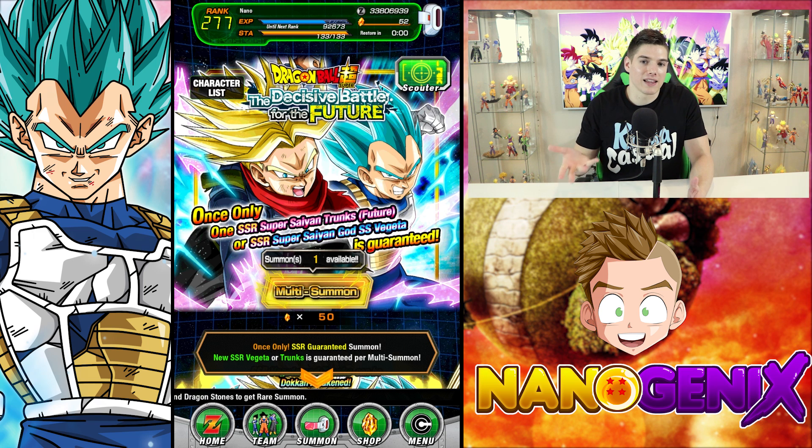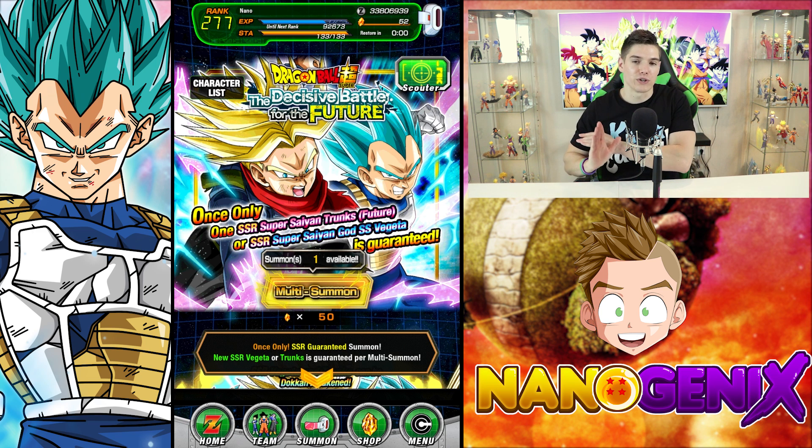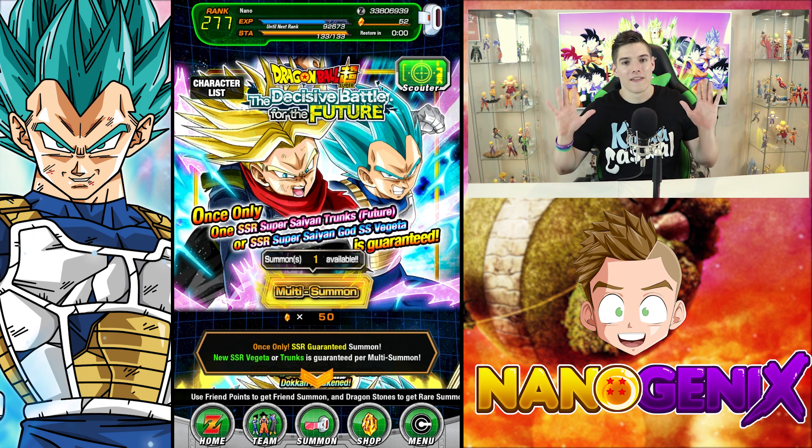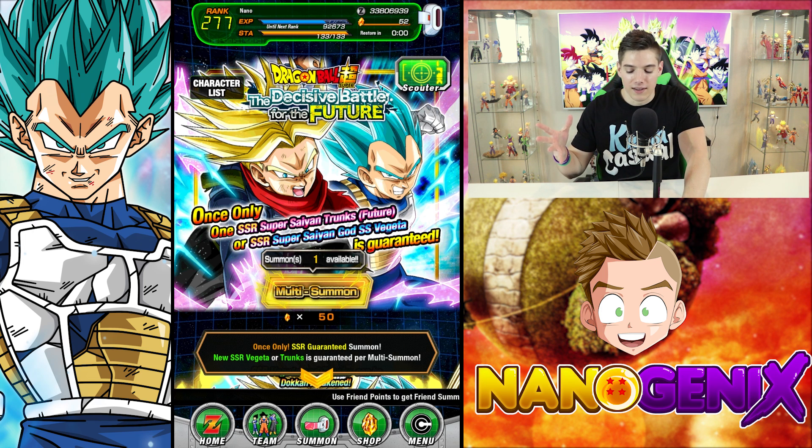I like having that card on the JP version, however these are not Dokkan festival exclusives — there's literally nothing exclusive about them, they will be in the SSR pool after this. So if you are someone who's wanting either the Super Saiyan 4 Vegeta team or Super Saiyan 4 Goku team, this banner literally helps you like none.